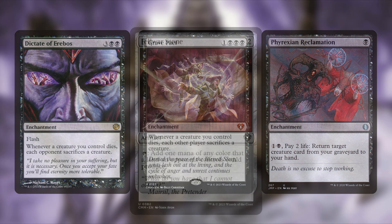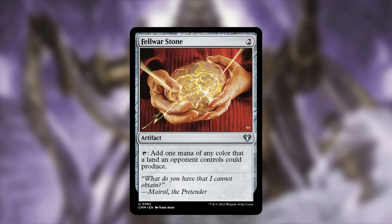The artifact package already included in the pre-con is pretty solid out of the box. We're adding just one more artifact: Fell War Stone — two mana, tap to add one mana of any color that a land an opponent controls could produce. We only cover two-thirds of the color pie, but more mana is always helpful, and there's a good chance at least one opponent is running white or black.